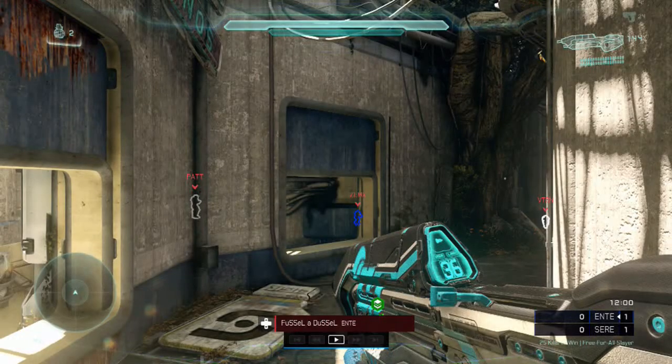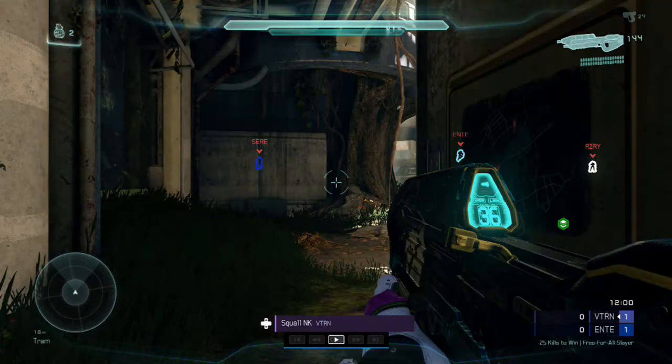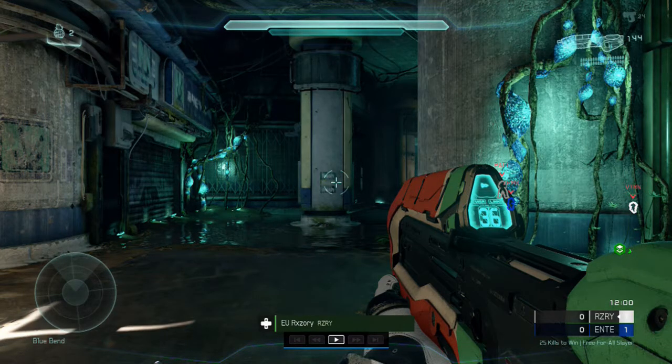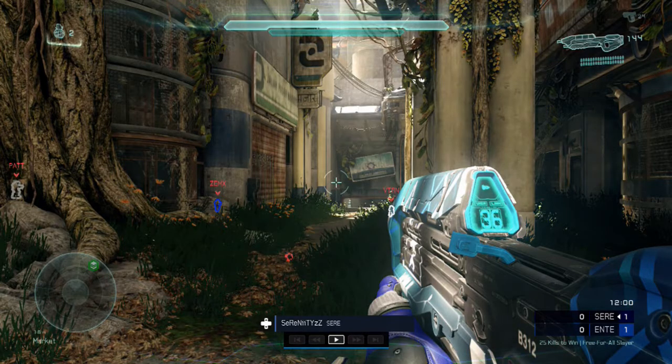I'm going to show you the spawns here briefly. Two players at Camouflage, one player in top mid. There's also going to be a player spawning in Sword, which we're going to see in a minute. There's a spawn near the Light Rifle, one player spawning on the BR which is me for this game, and also a player in Yard. Those are all the sort of spawns for this map.